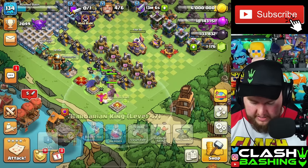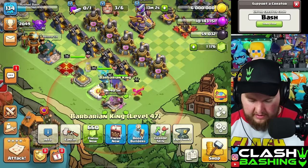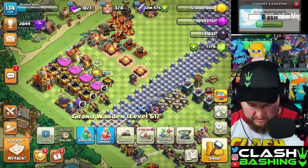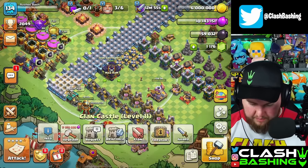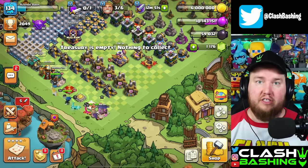Let's upgrade our Barbarian King — $74,000, I guess we get the discount on the Gold Pass. We don't have enough quite for our Warden. We could get another Star Bonus. Let's do one more because we can get another Star Bonus. Maybe we could drop the Warden down today also.